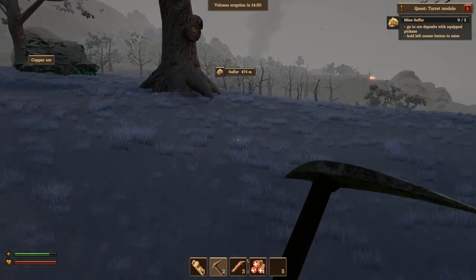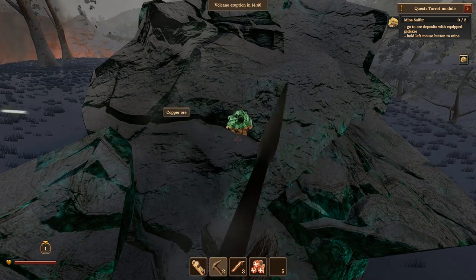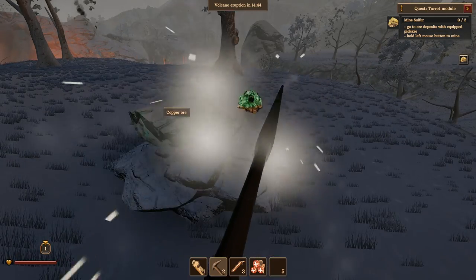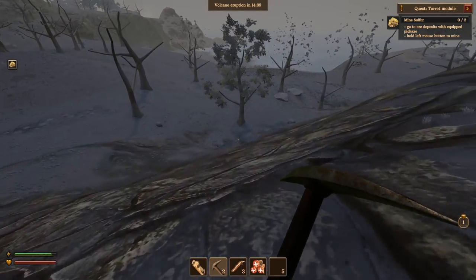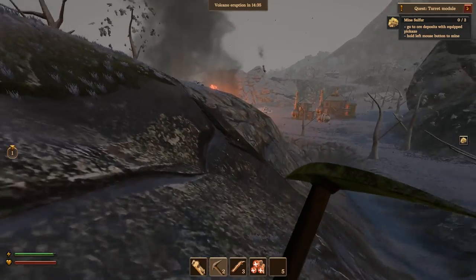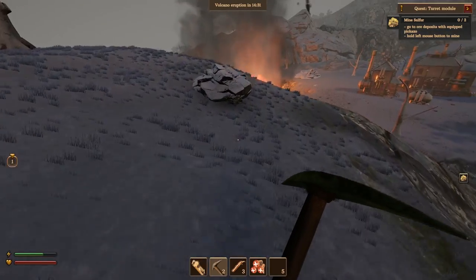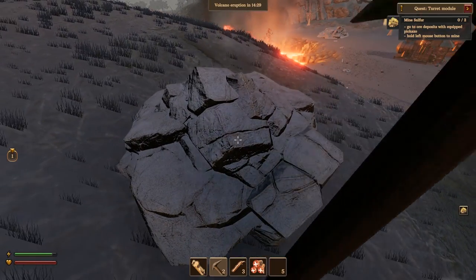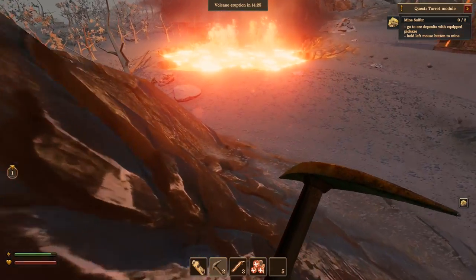I gotta go back to the submarine at some point and empty out those lockers. What happened was I was sitting in the submarine getting ready for next episode, and then the captain starts freaking out telling me to get underground — it's a freaking eruption! I tried to run out but didn't have enough time, so I had to reload an older save. The older save did give me enough time. There might be some sulfur in here.